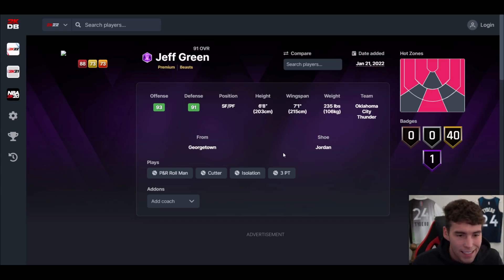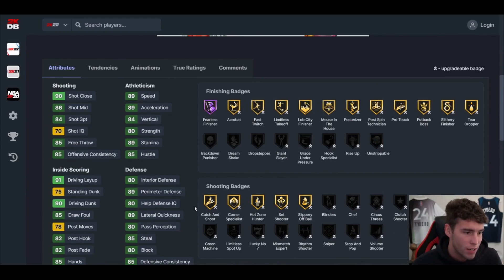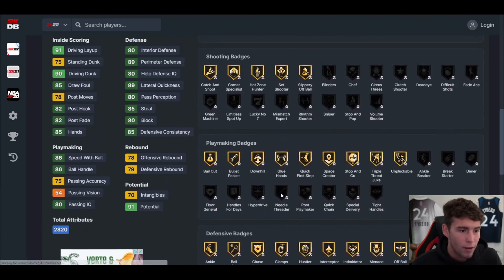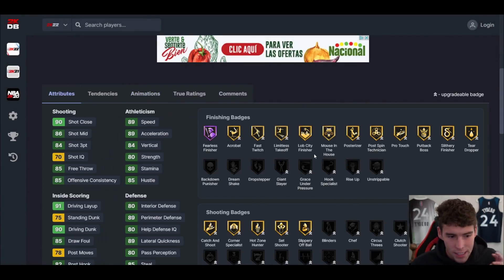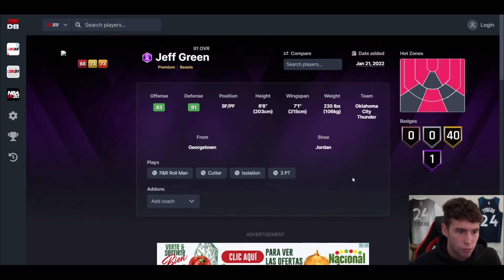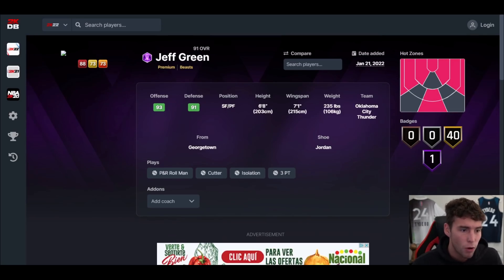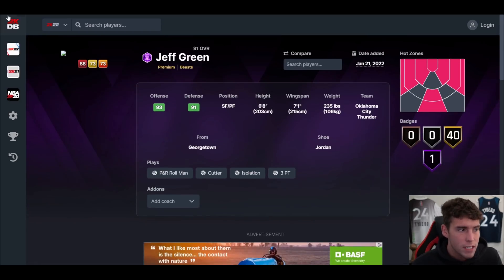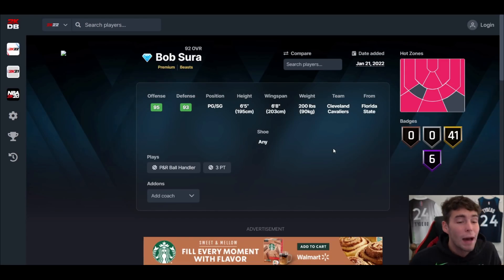Jeff Green — a card I've personally been waiting for a long time to run in my no-money-spent squad. 6'8, 7'1 wingspan, hot spots from both corners and the top of the key. 84 three-ball, 90 driving dunk, 86 two-ball, 89 speed/acceleration, 89 lateral quickness — incredible all-around defender. The best part: jump shot 50 on quick. The only person that has that release is Jeff Green — one of the smoothest releases in all of 2K, especially on current gen.